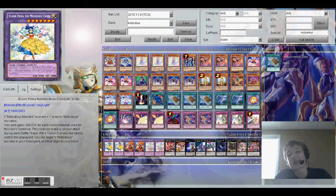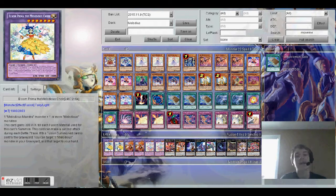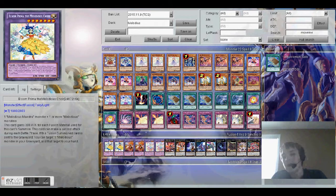The final new card is Bloom Prima the Melodious Choir. The fusion materials are one Melodious Maestra and one Melodious Monster — so you need either Mozarta, Shiburda, or Shiburda. I'm not a huge fan of Crystal Rose; I don't think it's needed in the deck in any shape or form, but it is a possibility. This card gains 300 attack for each fusion material used to summon it, so you instantly have at least two. I don't think you'd ever really use three or four — at that point you're just losing advantage.